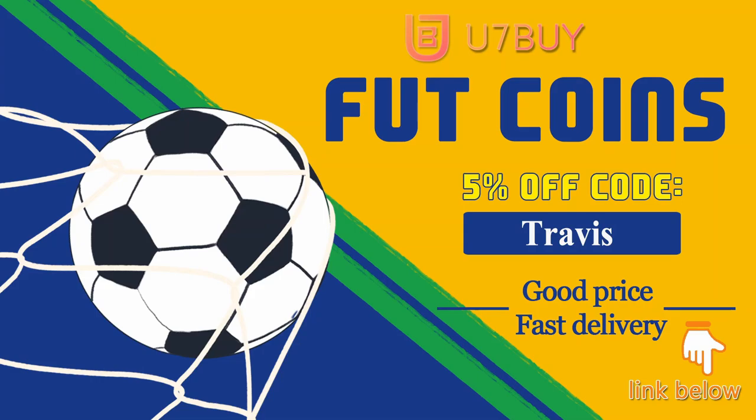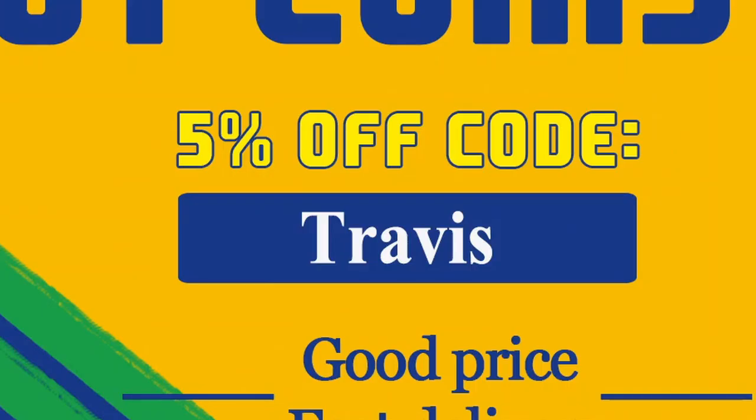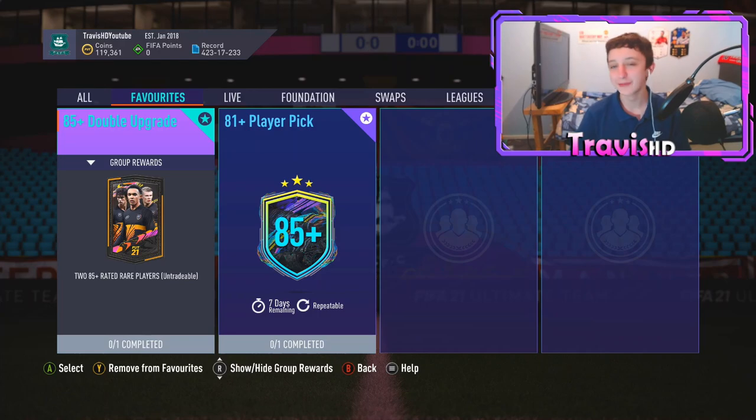If you want easy coins to improve your Ultimate Team without buying FIFA points - they are literally a complete scam - I suggest you go over to U7Buy for cheap, fast, safe, reliable coins. There'll be a link at the top of the description, and if you use my name you will get a 5% discount.